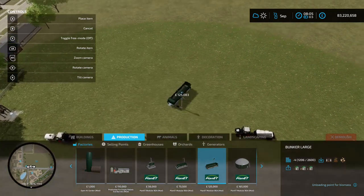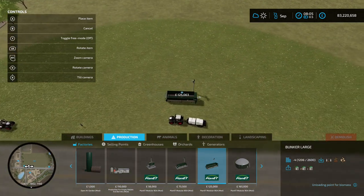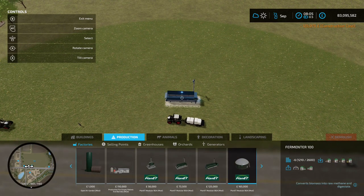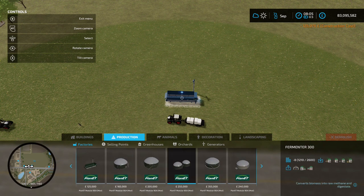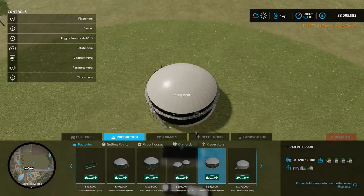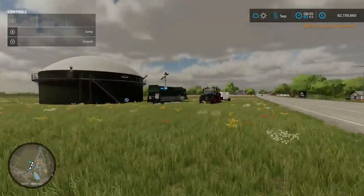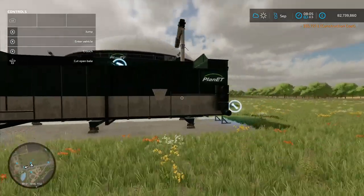We're going to place a large bunker right by our tractor that's got the silage bales on. Next thing you're going to need is a fermenter — you can go for the 100, 200, 300, or 400 — we're going to go for the 400 and place that down behind it.